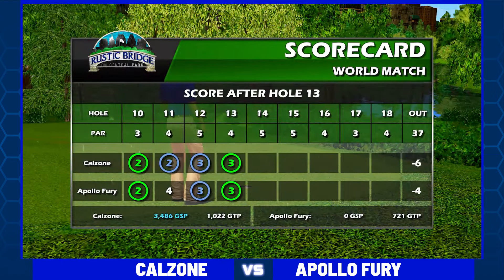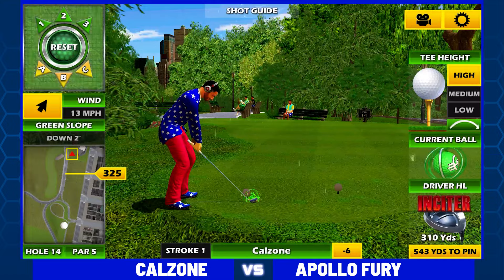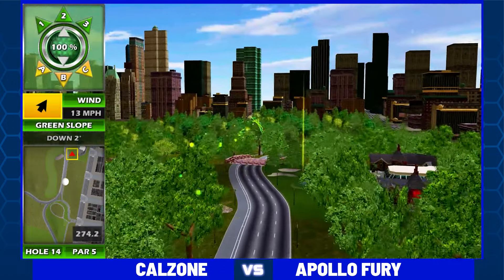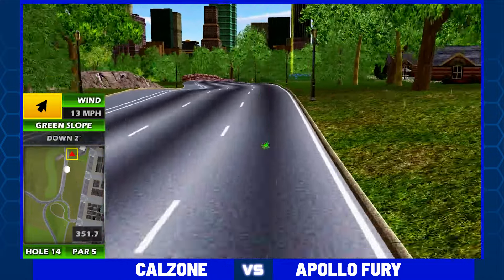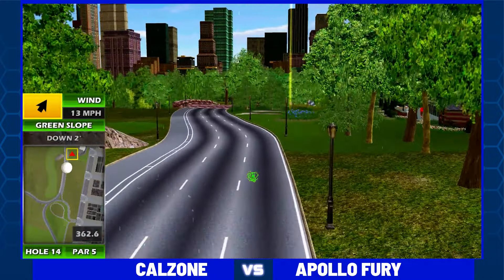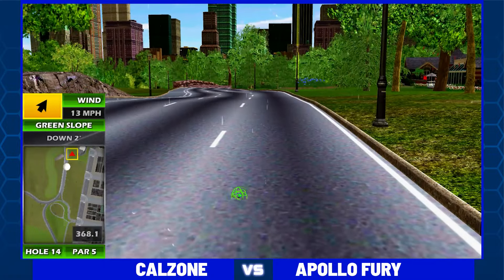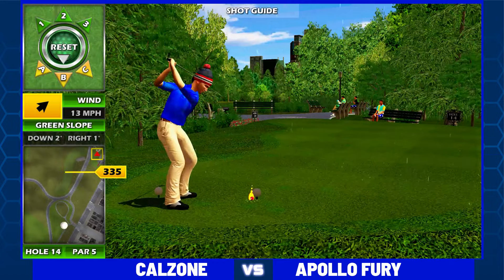Why is that important? If Niall is to close this gap and tie this match at the end of the 18th hole, we would look at the scorecards. The player with the most great shot points would win the tiebreaker and move on to the week eight championship match for a chance to go to Las Vegas, Nevada for the world championship.